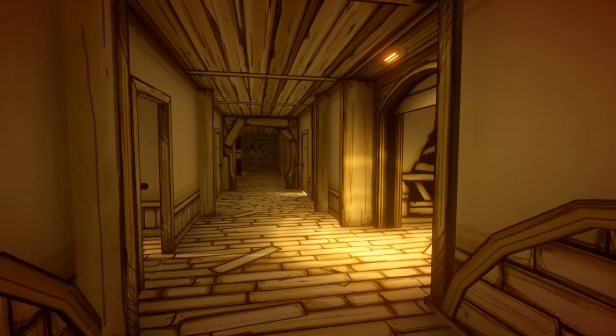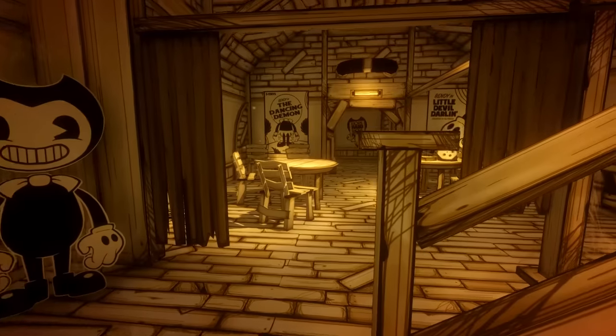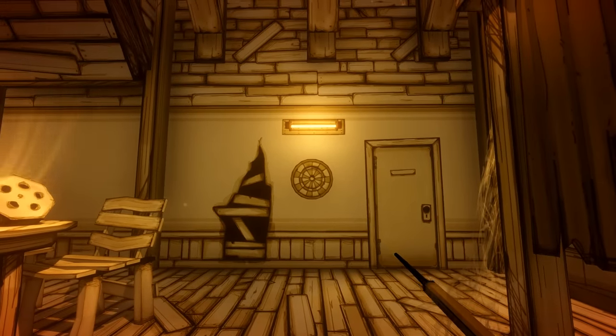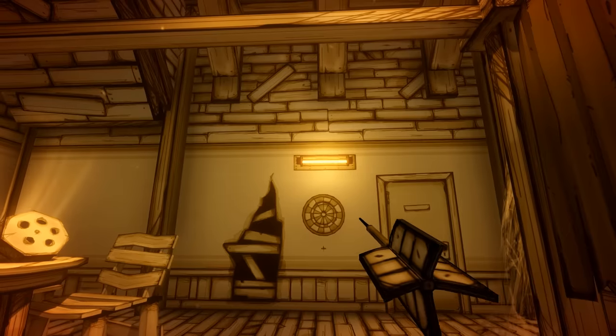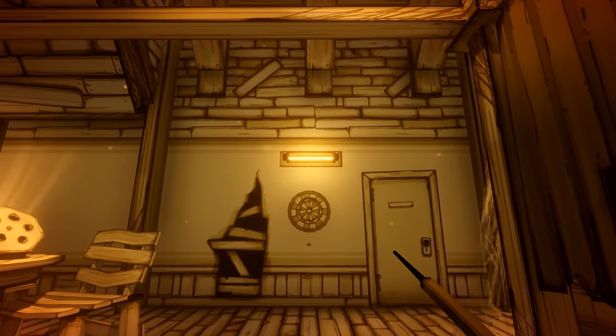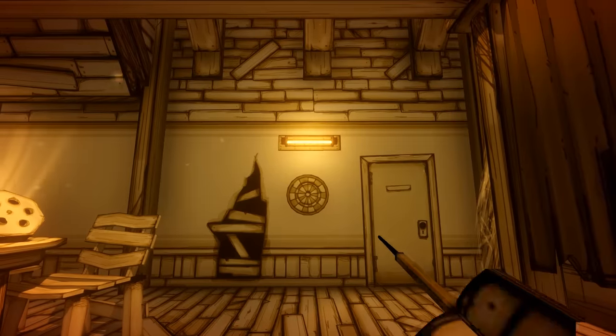Our next secret comes in the form of a mini-game. When venturing down to the break room, you'll notice a darts board on the far wall. This is interactive. Press the action button when stood in front of the dart board and you can play a round of darts, much in the same way Chapter 4 let us play carnival games like Bullseye and Bottle Wallop. So have fun going for that high score.